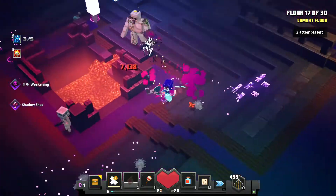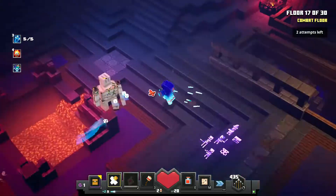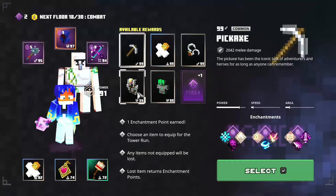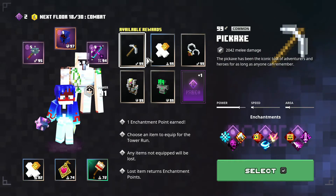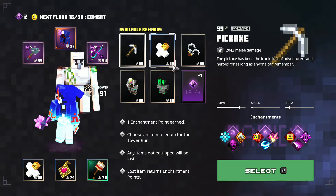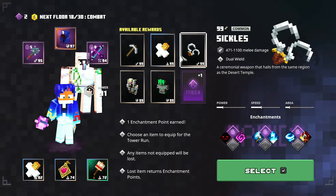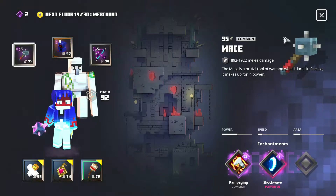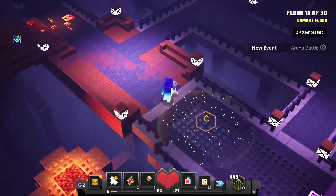Soul speed increases your movement speed, so if you ever need to escape a situation it'll be easier. Here, the tower guardian spawns — make it your ally; it's going to help you out a ton and you'll be able to clear this floor easily.